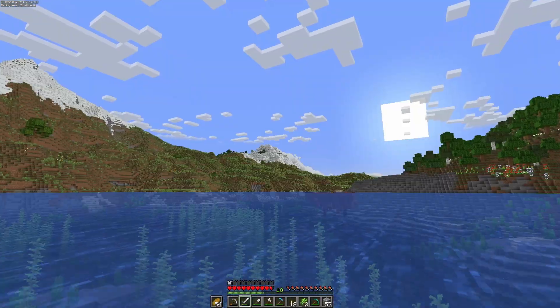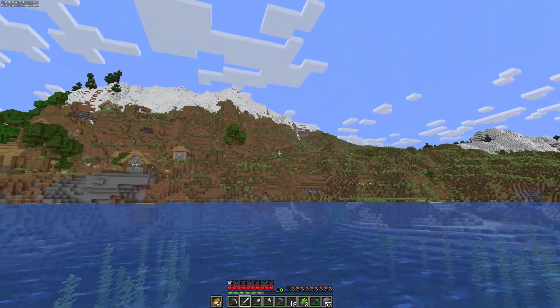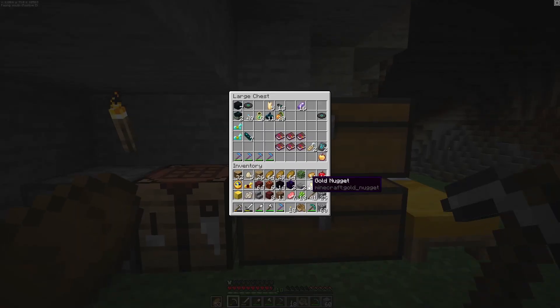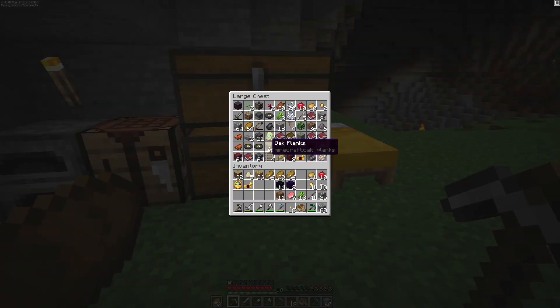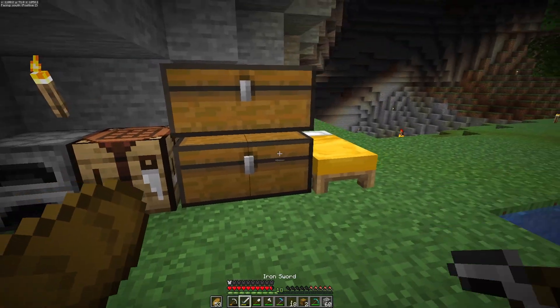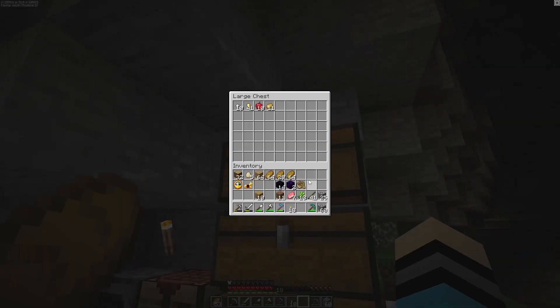These biomes are just insane — look at these hills. Our base is right over there but I just have to appreciate this — it's a beautiful sight. Good job Mojang. I'm going to drop off some stuff here because some of it, like magma blocks, is unnecessary. Going to store the gold block — we need more chests. I feel like that's going to be a problem at the start of the series.